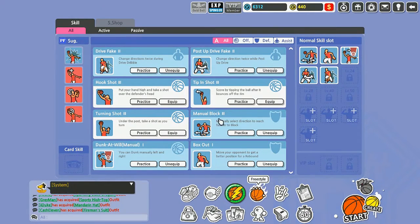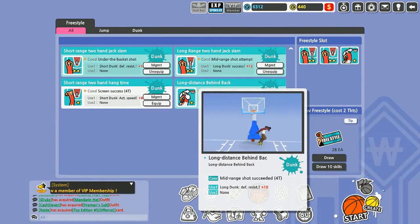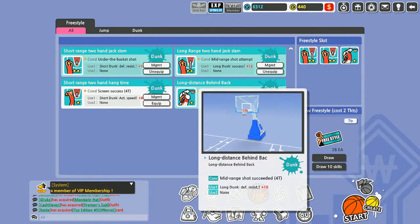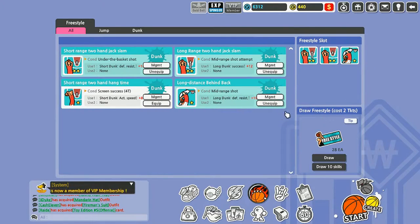Freestyle — I'd equate this to a game breaker from NBA Street or NFL Street. You gotta meet a certain criteria and then you get a special move. Right here I get a long-distance behind-the-back dunk. To activate it I have to make four mid-range shots during the game — they don't have to be in a row. When it activates, a green bar or line will go across the area where your move takes effect, and then you just dunk like normal but he'll do the behind-the-back dunk.